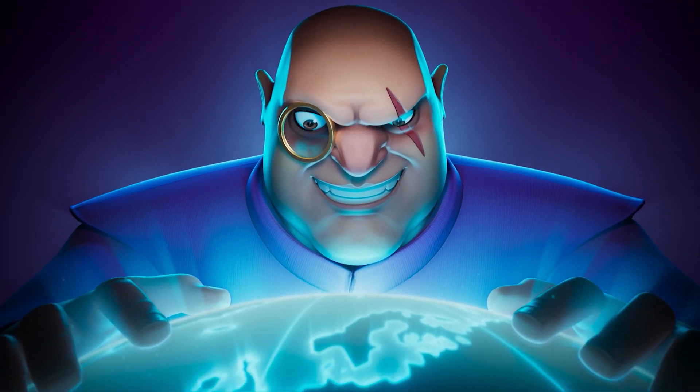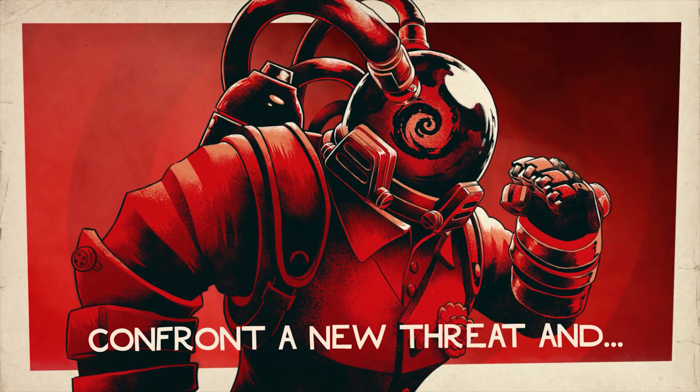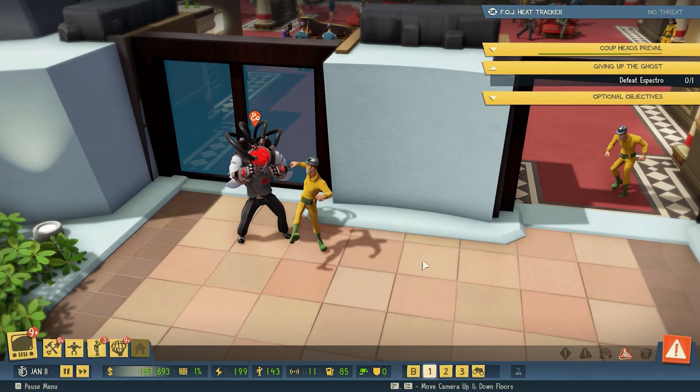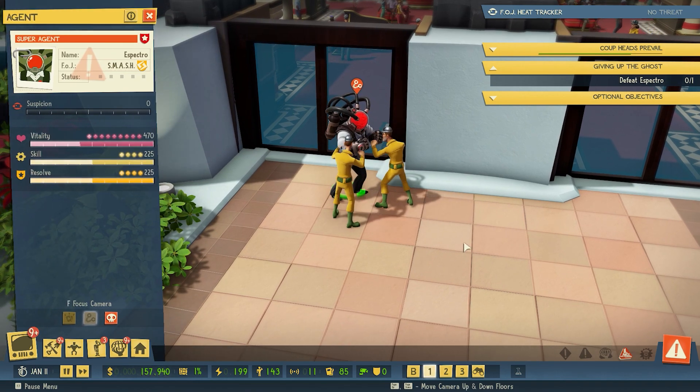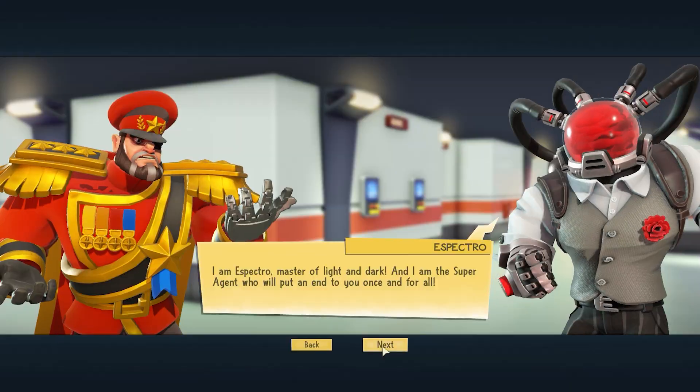There we were, innocently plotting to enslave humanity using a massive superweapon, and suddenly a new crime lord appears and insists to be taken seriously, even though he has a fishbowl for a face. Here's what you need to know about Evil Genius 2's first DLC drop, the Cabal Pack.